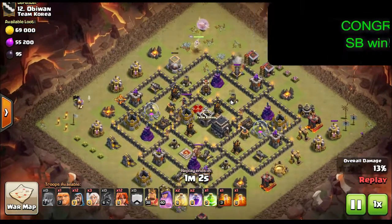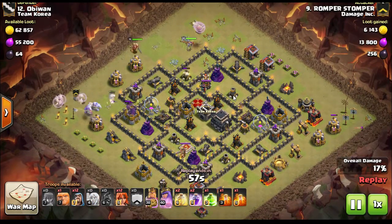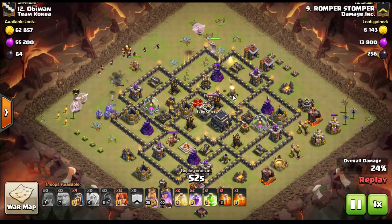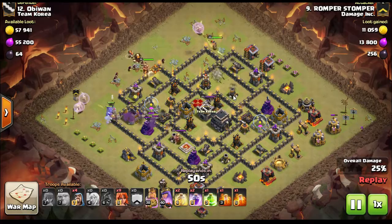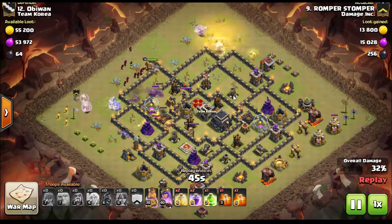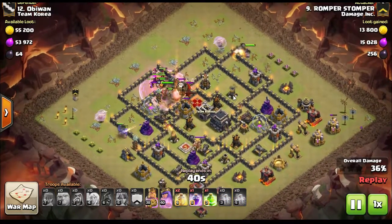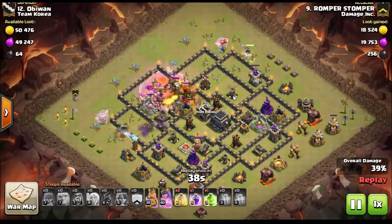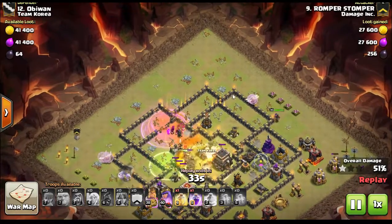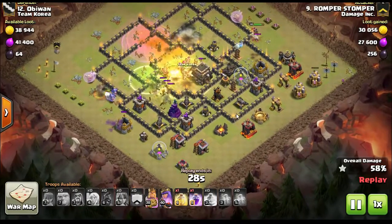In this attack he's doing the Flex attack and different variations of it. For those of you who don't know what that attack is: he starts off with the queen walk, once it clears out some buildings he'll send a hog rider in to trip the clan castle troops, then he'll use the queen to take care of the clan castle troops with a couple poison spells. Then he starts the bowler walk on the other corner of the base and enters the core with giants and the king.